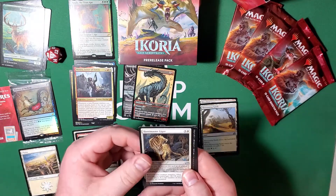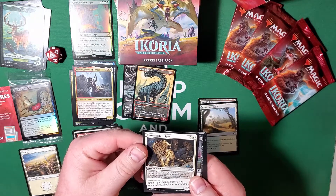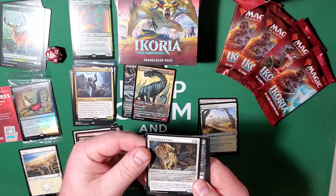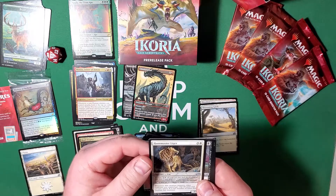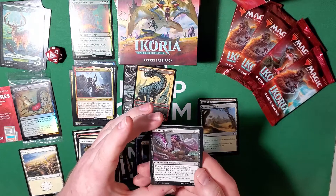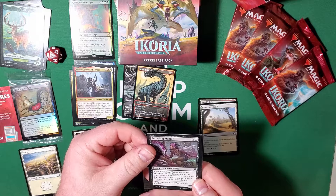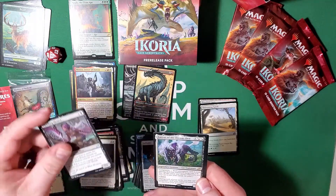Huntmaster Liger — four cost or you can mutate it for three. Whenever this creature mutates, other creatures you control get plus-X plus-X until end of turn, where X is the number of times this creature has mutated. Duskfang Mentor — put a plus-one plus-one counter on each creature you control with lifelink. Not too bad.